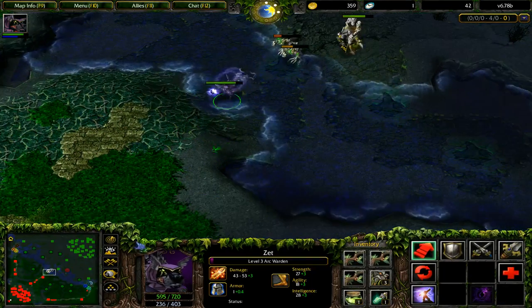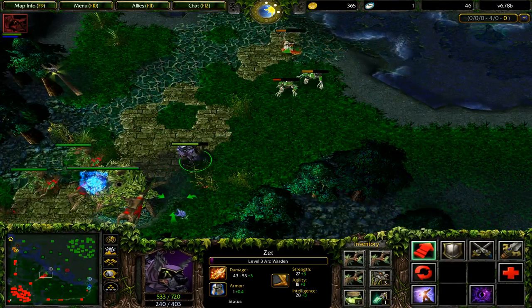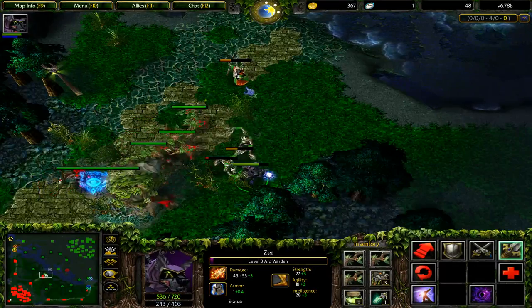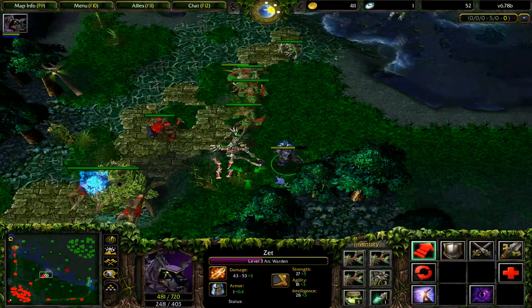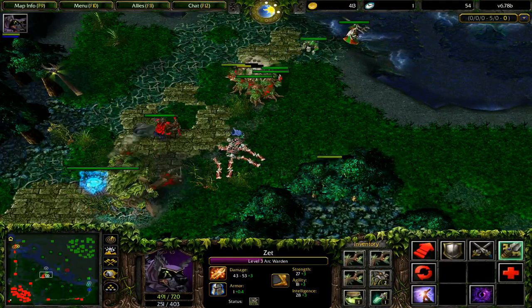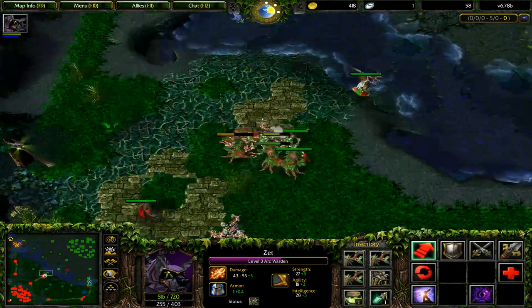I'm just going to drop a Spark Wraith here to cover my retreat and get some farm. I'm actually doing a bit better than I expected in terms of last hitting — and as soon as I say that, I mess it up. The good thing about this hero is his base strength is pretty decent.